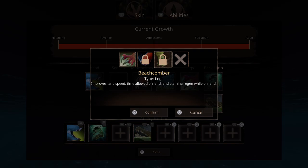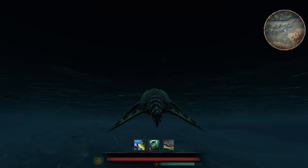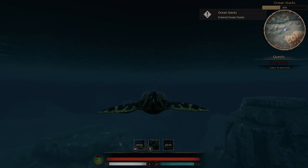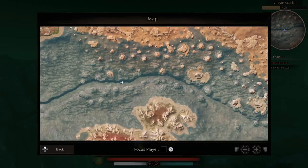I've got increased stamina regeneration by 30 percent when in water, which really helps since you're swimming the whole time. For fall damage - if you think you're going to be landing on land a lot that's probably the best idea. Beach Coma I think might be okay but you're rarely on land. For back limb I've been using Lunge which gives you a huge lunge in the water allowing you to jump out and escape other dinosaurs or chase fish. You've also got Barrel Roll which damages things in your path and charges you forward.